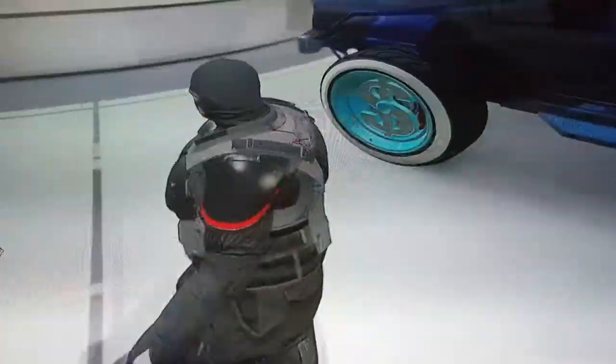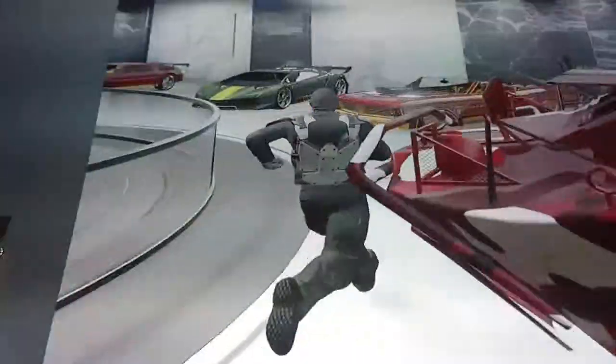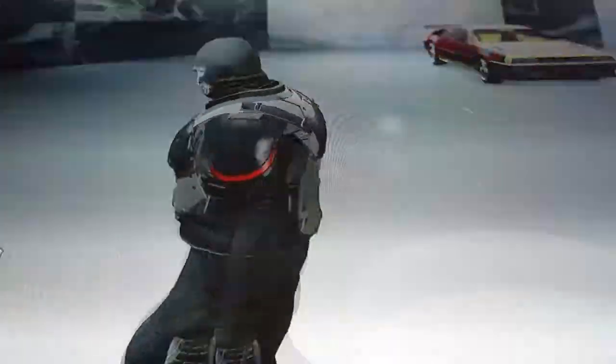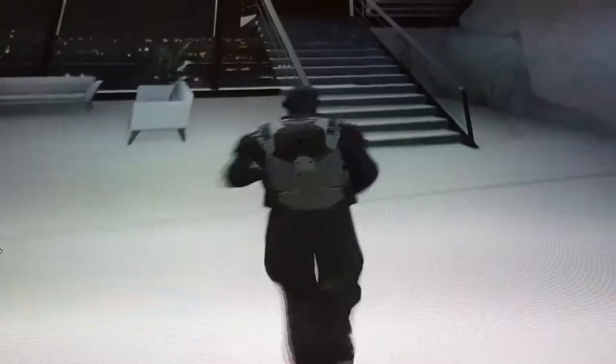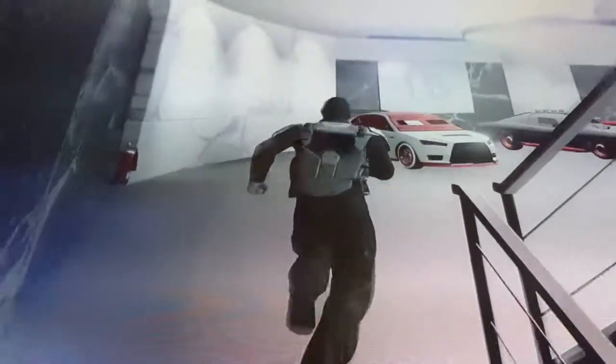It actually looks quite good with the money wheels. Everyone's got to have the money wheels, right? So that is the first level. Let's go to the second one. As you can see, I've maxed out this place too — got a lovely chandelier just up there, plaques on the wall, and a lovely marble-themed wall. Very nice.